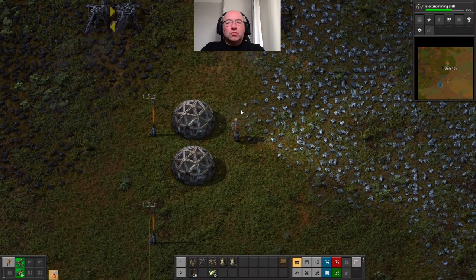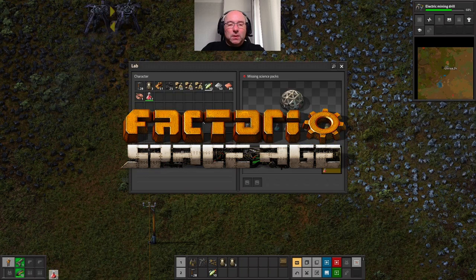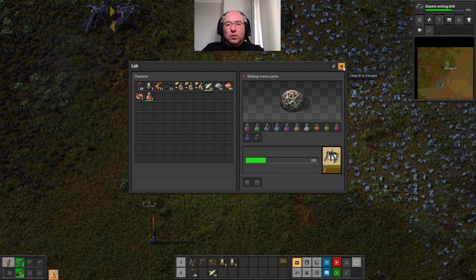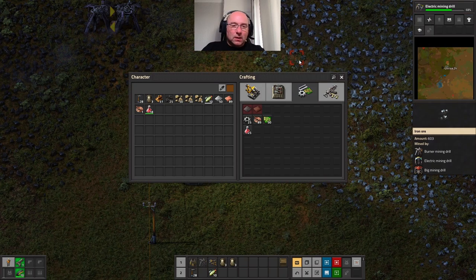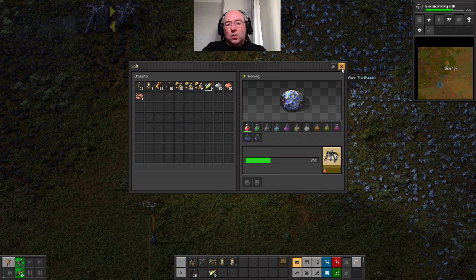Good morning, good afternoon, good evening - this is Dragonfly Gamer UK and we are back in Factorio. In our last episode we left it having built two of the labs so we could start researching things. We wanted to research the mining drill, which means we need to provide these with red science packs which I just so happen to have in my backpack.